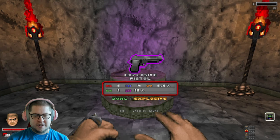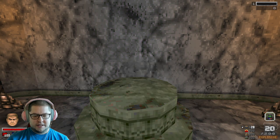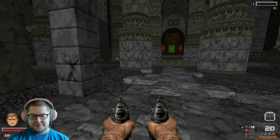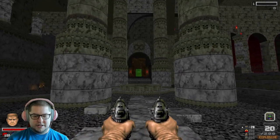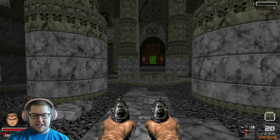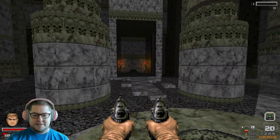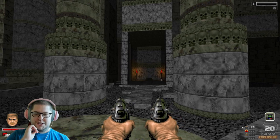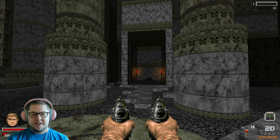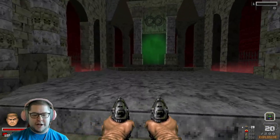What gun is this? It's an explosive pistol. You can see all these stats - dual and explosive. It hasn't got an ultimate but it is explosive, so that's cool. When you do the tutorial level thing you start off with a shotgun with pierce, and your skill is that you can throw a Hell Knight fireball.